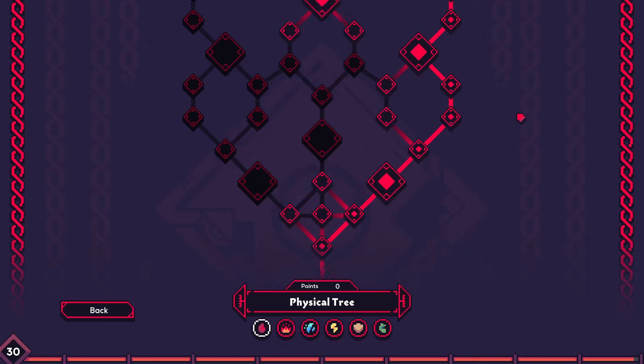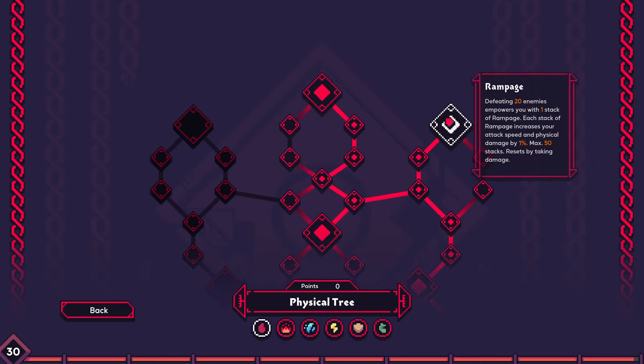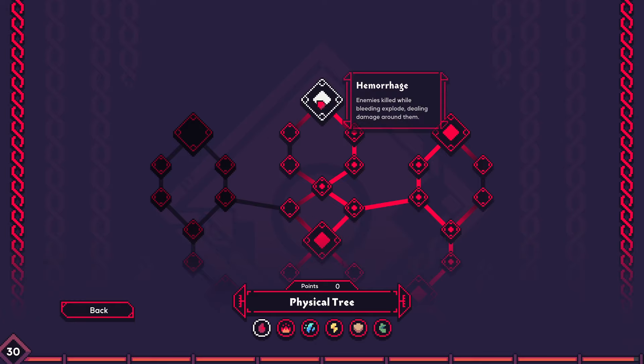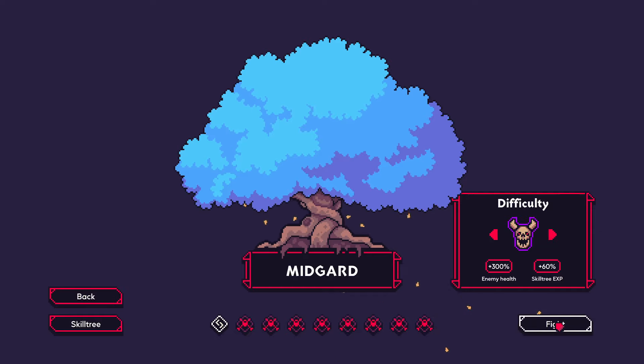Hitting with basic attack reduces a cooldown, falling below 20% health enrages you, defeating 20 enemies gives you a buff but you lose that on taking damage, you throw a massive axe, and bleeding enemies explode. So I've got a decent amount of meta progression, so let's ramp this up a bit and see what we can do with the evolutions.